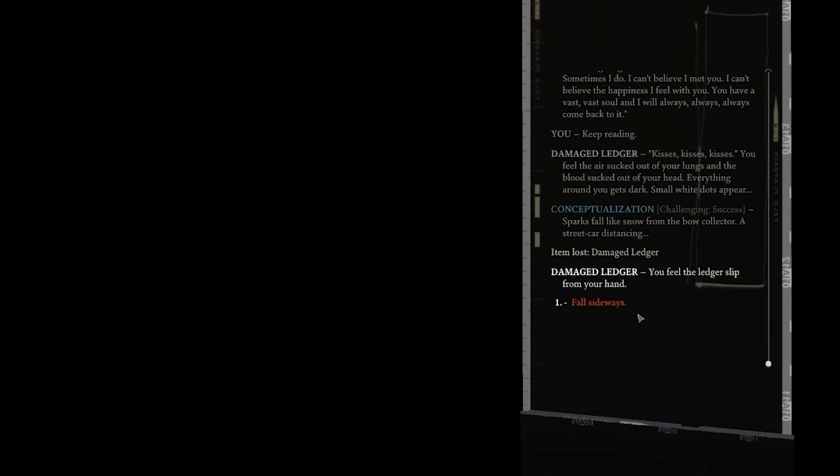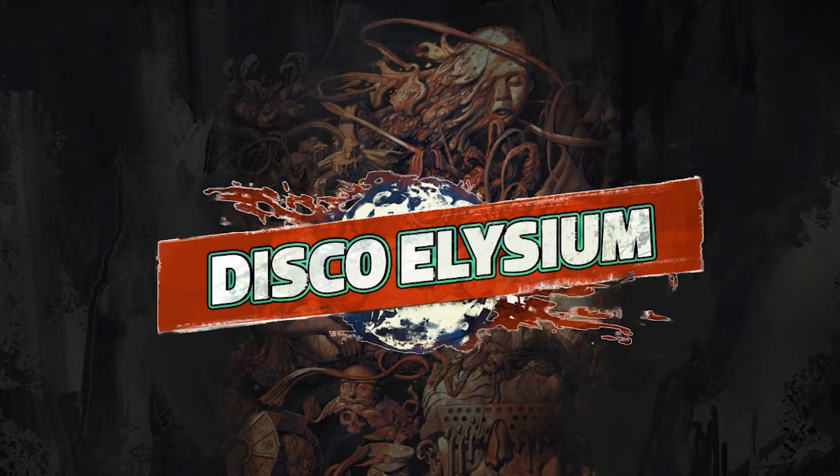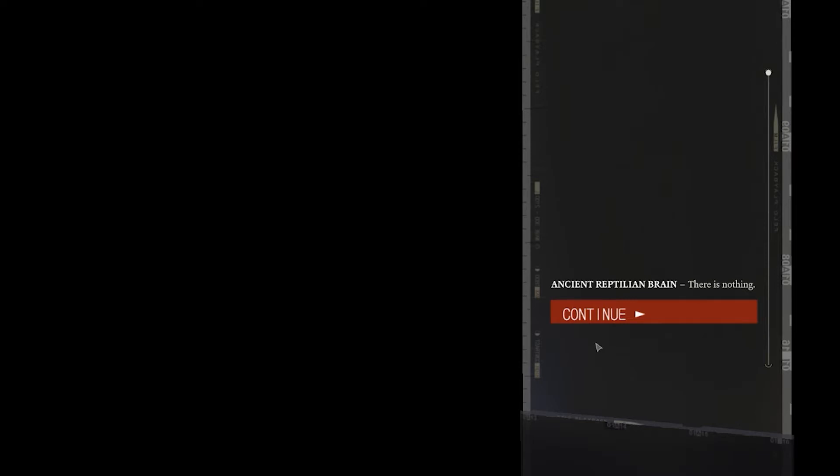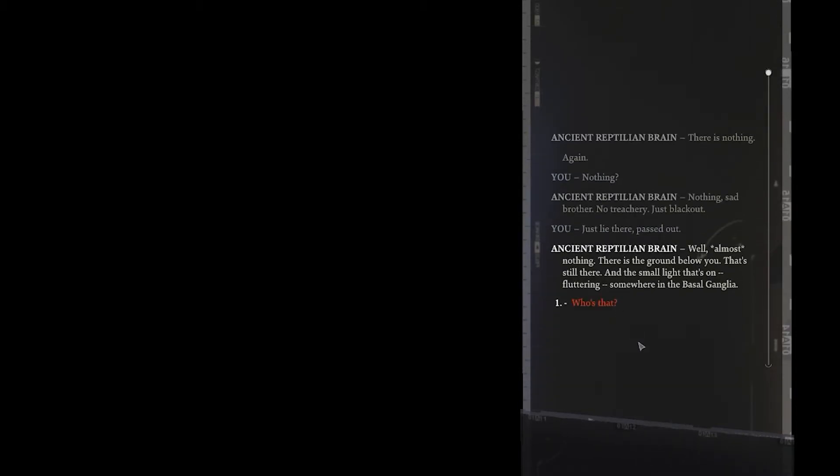Spoiler alert: she didn't. "Kisses, kisses, kisses." You feel the air sucked out of your lungs and the blood sucked out of your head. Everything around you gets dark. Small white dots appear. Sparks fall like snow from the bow collector. A streetcar, distancing. You feel the ledger slip from your hands. Nothing. Nothing. No treachery, just blackout. This library — fast out. Well, almost nothing.